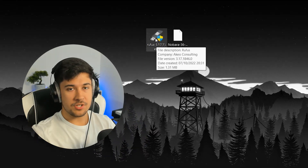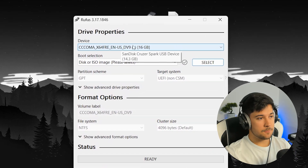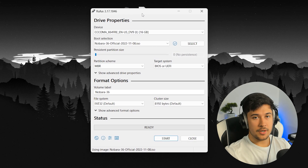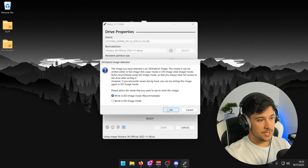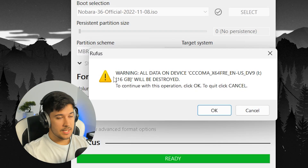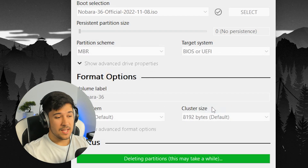I'm going to be using Rufus to burn this ISO to the USB. It's just found the USB automatically. I've selected the ISO and pressed start, going with the recommended ISO image mode. It will warn you that the drive is about to be erased, so just press OK and leave it to do its thing. I'll be back once it's done.